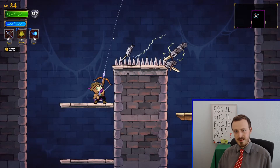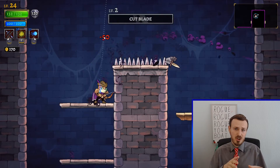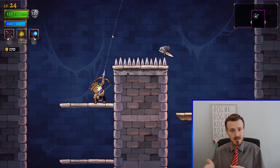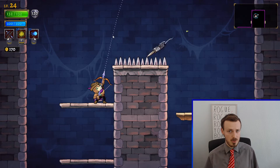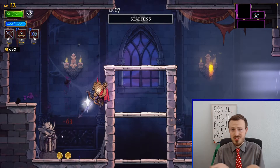A typical run in Rogue Legacy 2 — so one lifespan — consists of you platforming and either dodging your enemies or attacking them, or usually dodging their attacks and then attacking them. But there are quite some character traits that can make this a bit more complicated. Some of those traits will make your life easier, some will make it harder, and some are just fun to look at.